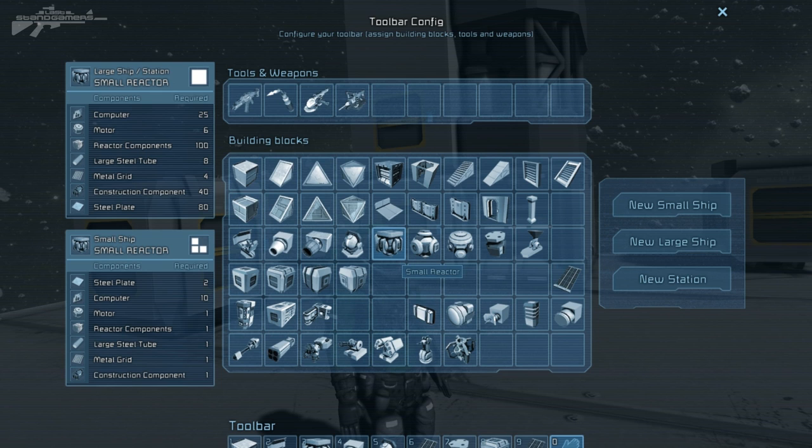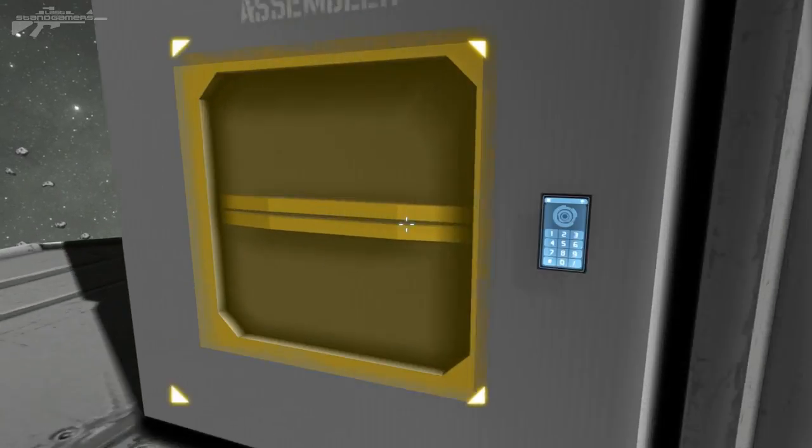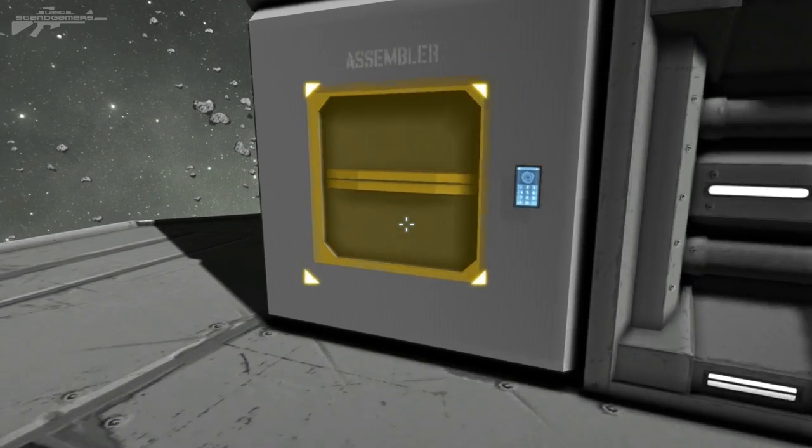Let's head over to the assembler and see what a solar panel needs. A solar panel needs 0.2 gold ingot, 2.5 silicon wafer, and 0.10 platinum ingot. Platinum is pretty rare — the only other item that uses platinum is the detector component. So if you have a detector on your ship you could disassemble it, and you'd probably need around 0.10 of course. So let's build our solar panel and have a look at it.